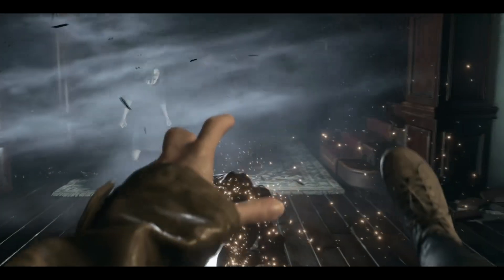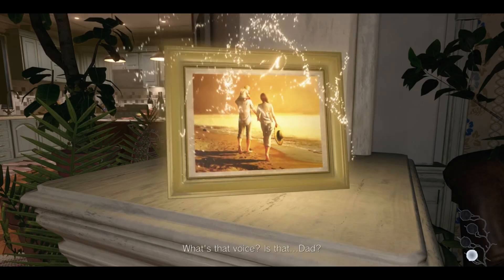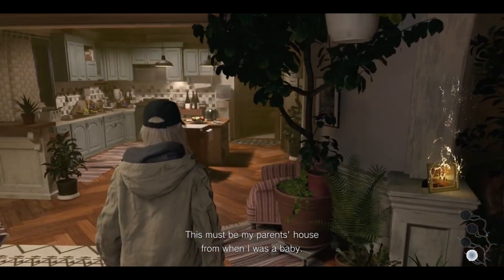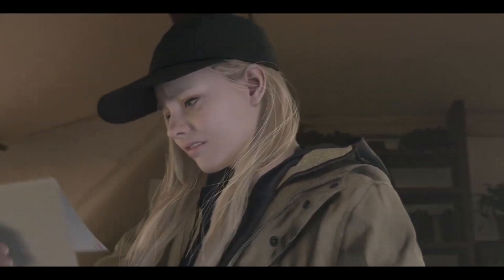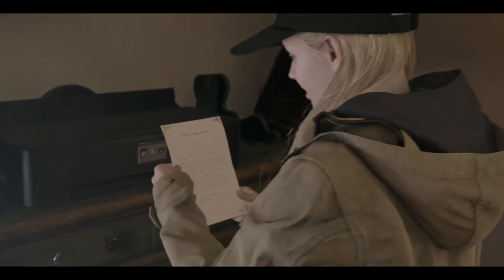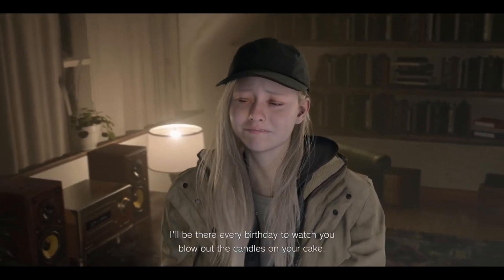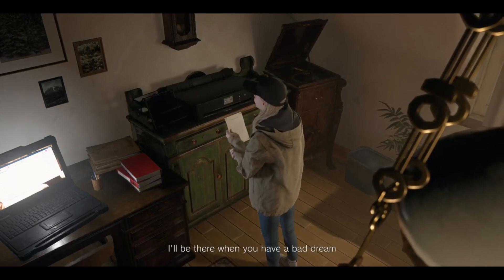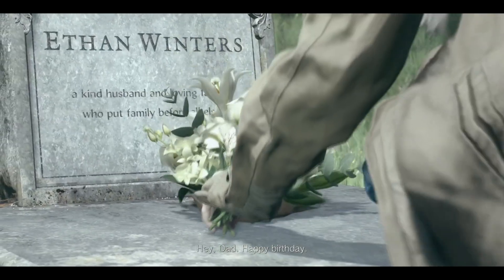When he transports her to their house and they're going through the memories, or when he says 'do you resent your father,' it's like, all right, the writing is on the wall. And then they delivered it. Shadows of Rose takes place before the ending of Resident Evil Village — before she's on the bus and goes to see his grave — and I think that works perfectly.